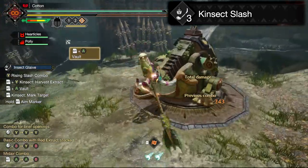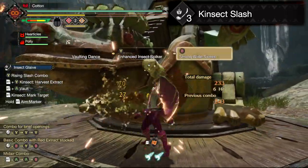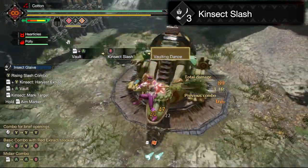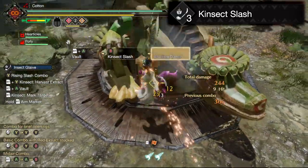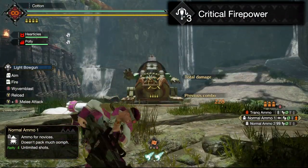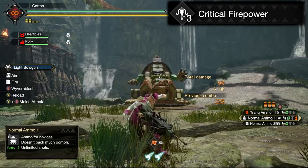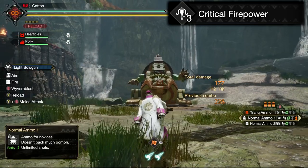Kinsect Slash — this one is a little bit complex, replacing your bouncing aerial combo move with a move that fires both yourself and your kinsect forwards, absorbing an extract from the point you connect with, and then launching you back up into the air. If you absorb a red extract, you will not be able to absorb more extracts from this move during this combo, but you will gain access to Enhanced Insect Spiker — a new triangle move that deals extra damage. Critical Firepower — this switch skill simply changes the critical distance for most types of ammo for the light bowgun, raising your damage potential a fair amount while also increasing the recoil of shots fired in this way.